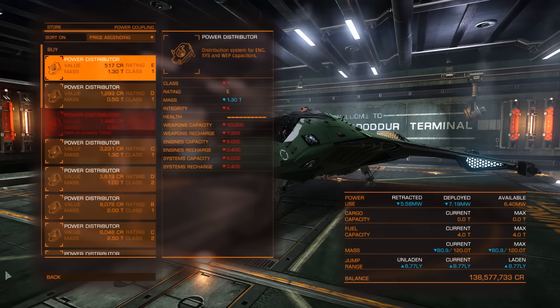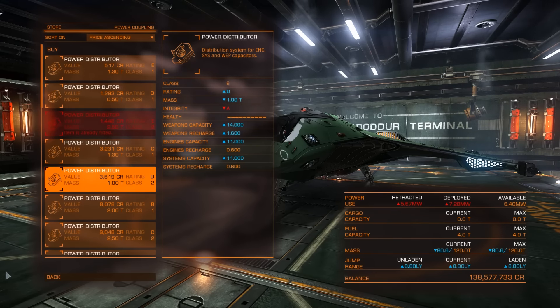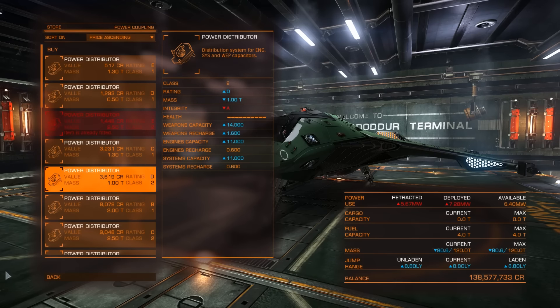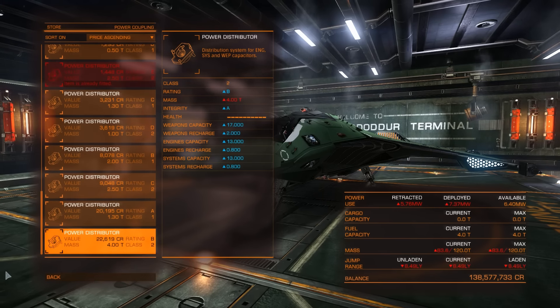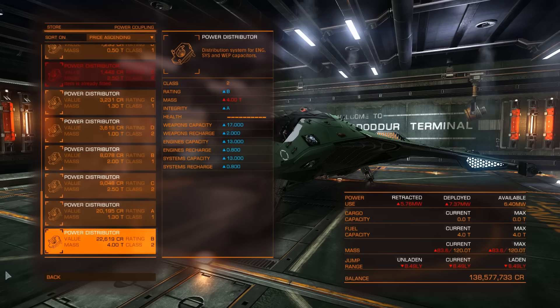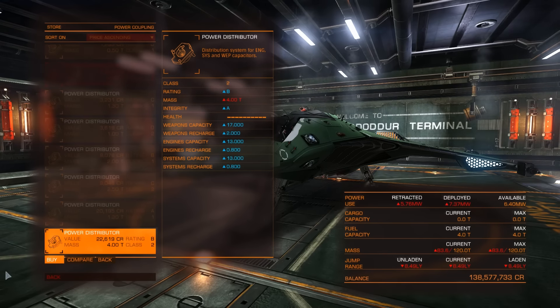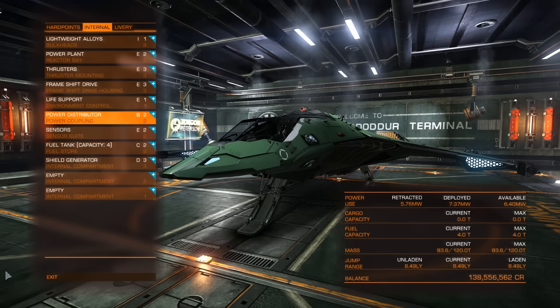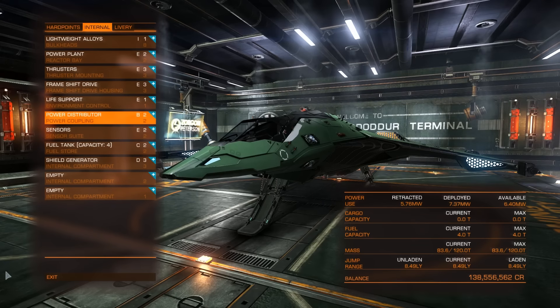The power distributor is important because it charges your systems, engine, and weapons bars faster — you'll be able to shoot longer, use boost for longer, and your shields will have more power to absorb damage. So we're gonna upgrade it. The class 2A category would be the best one for the Eagle.